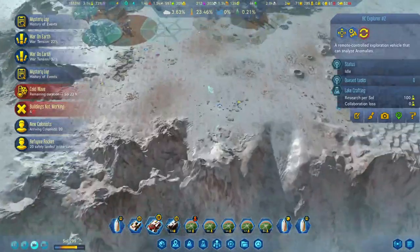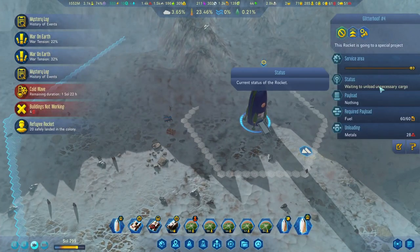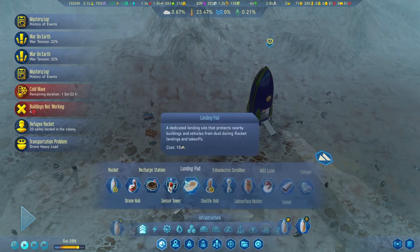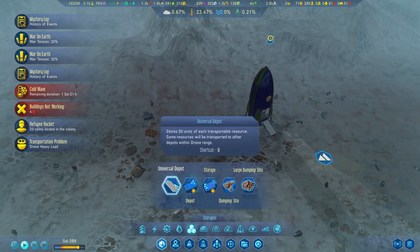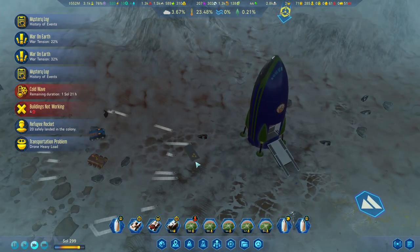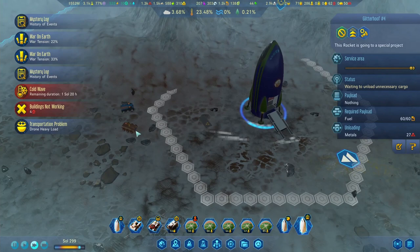Let's have a look at those guys over here - what's the problem? Oh, metals. Wait, do we need metals on this? No, we don't. Let's slap down a depot for metals right over here. Seems they are going to unload it, so that is great. Let's send them out to unload it.